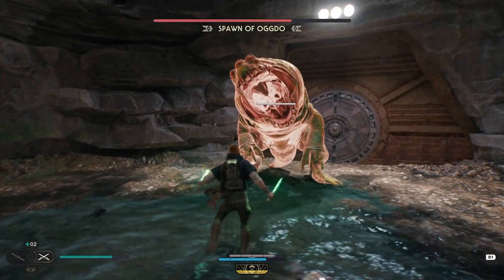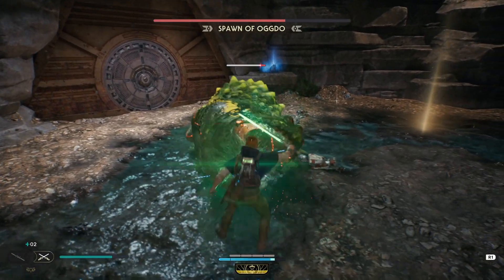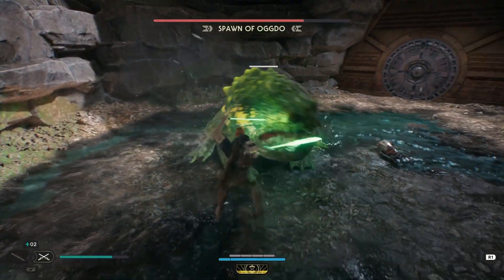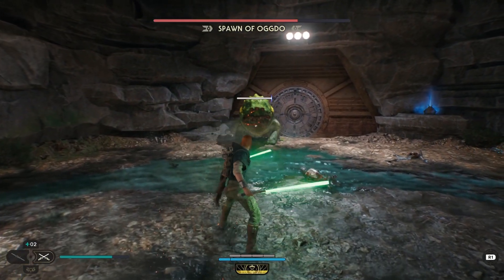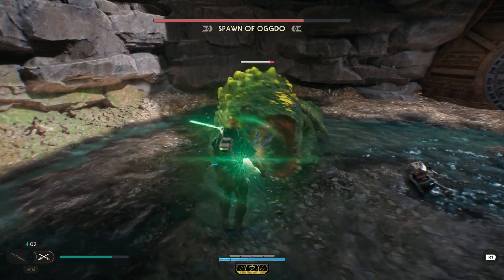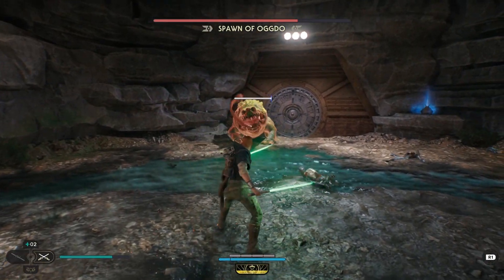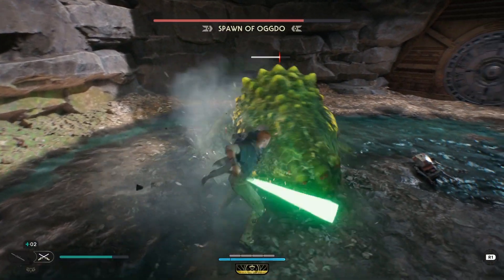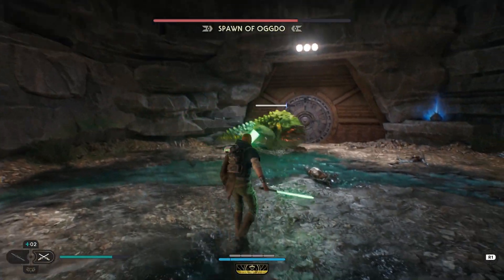Once the Spawn gets to 2/3 health it'll enter its 2nd phase where it will do a tongue attack. The best way to avoid this is to jump to the side. I've tried force pulling, pushing, and cutting the tongue — if you get anywhere close to the tongue while it's extended it's a one-shot game over. Jump to the side and throw out your lightsaber to do a little damage while you're out of range.